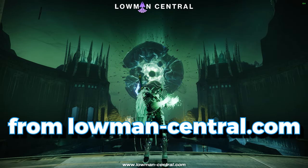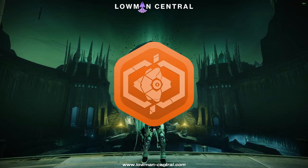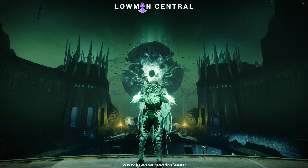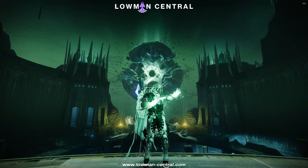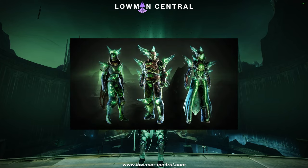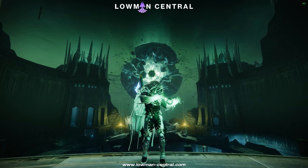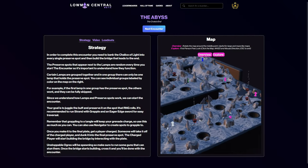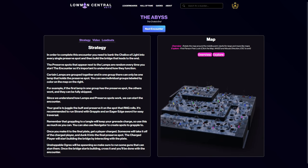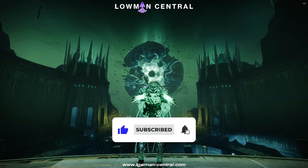Hey there, this is Ducko from lowmancentral.com and welcome to the Duo Crota Zen Guide. This raid is labeled as an advanced difficulty raid on our scale, so make sure you're used to lowmanning and have done a lot of them. It's highly recommended to understand how the trio of this raid plays out since we assume you're familiar with the mechanics. Having raid armor is helpful but it's not necessary at all. Loadouts for each encounter will be listed in the description since damage loadouts usually change every season. Make sure to subscribe and like the video since we'll be dropping guides for all lowmans in the game so you'll never miss them.